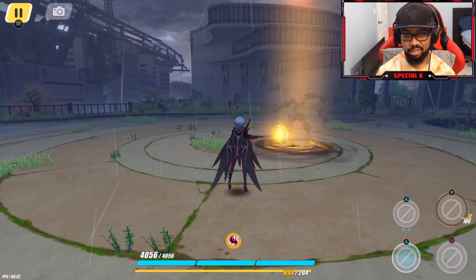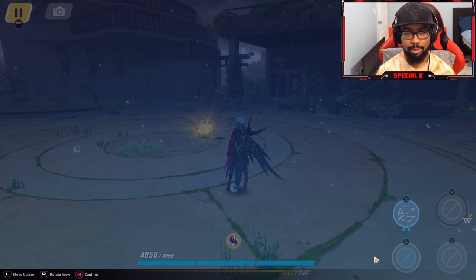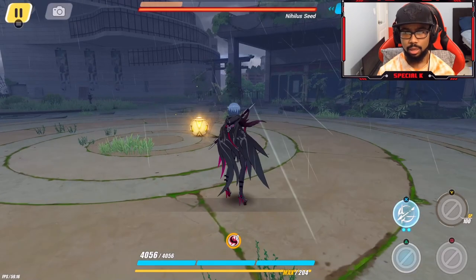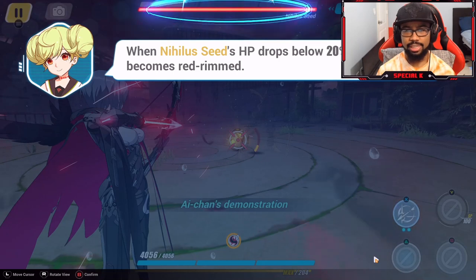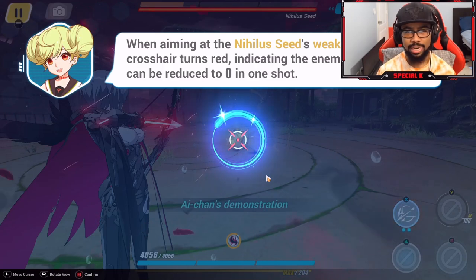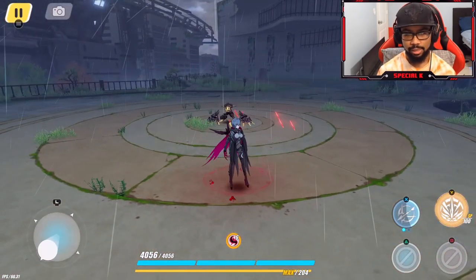Now we're checking out the weapon. Midnight Absinthe wields a bow — hold the weapon button to aim. If Midnight Absinthe aims and hits the IMG enemies' Nihilus seed weak spot and the seed's HP is below 20%, the enemy's phase HP drops to zero. When the HP bar becomes red-trimmed, the crosshair turns red indicating the enemy's phase HP can be reduced to zero — essentially a one-shot.